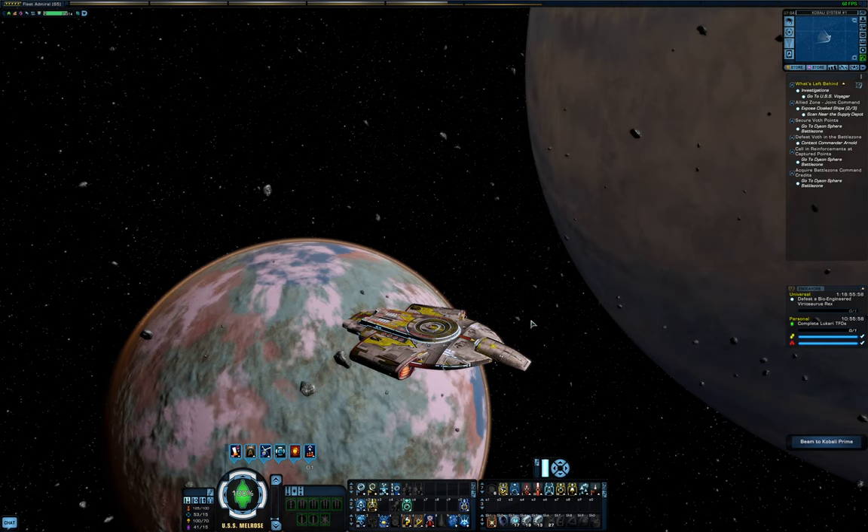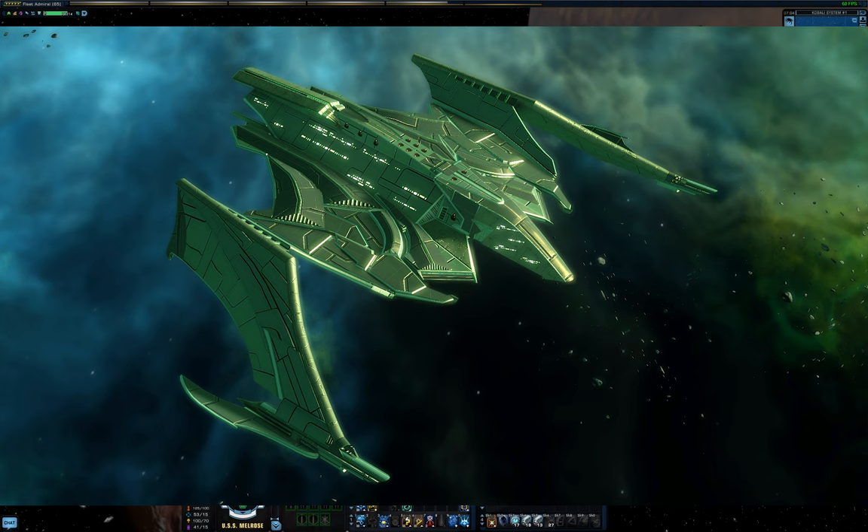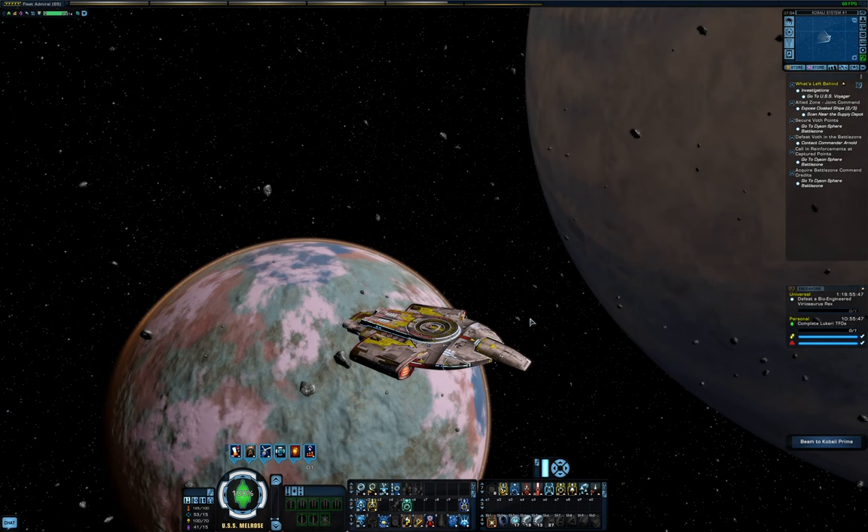The Legendary Defiant shares a nearly identical bridge officer layout to the engineering pilot ships, such as the Ajax, Quito Raptor, and the Warbird. Despite sharing the same seating and thus the same build philosophy, there are some minor differences between these ships that you might want to consider if you don't have one yet.